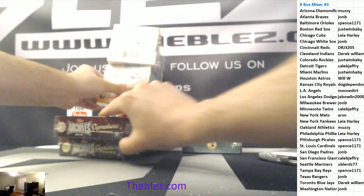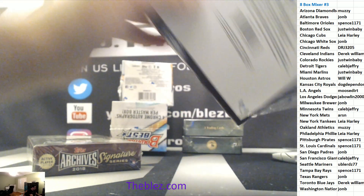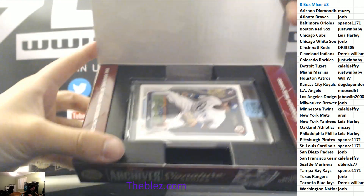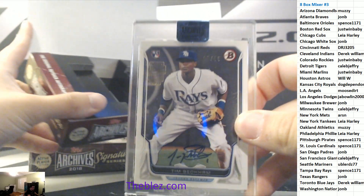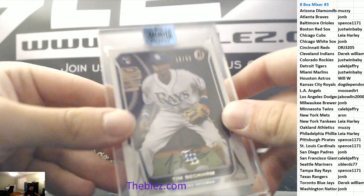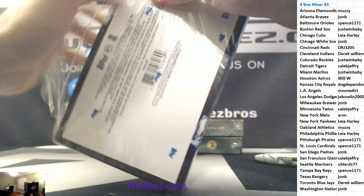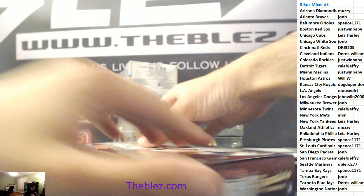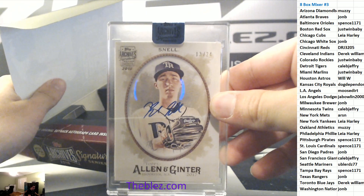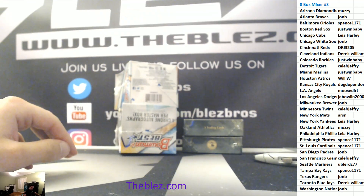Let's do the archives. For the Rays, it's Tim Beckham to 99. Sometimes these — I brought these archives because there are loaded cases of this stuff. And then Blake Snell — what are the odds of that? Another Ray from Ginter to 24. Rays get both of the archives.